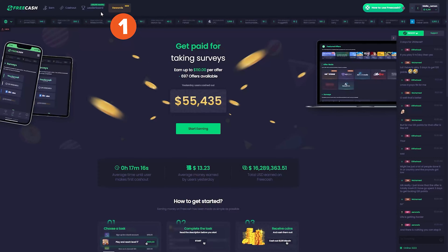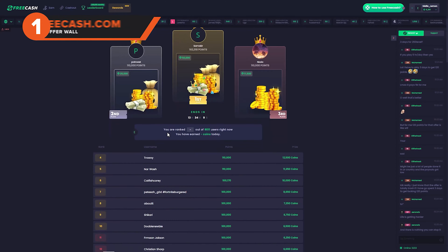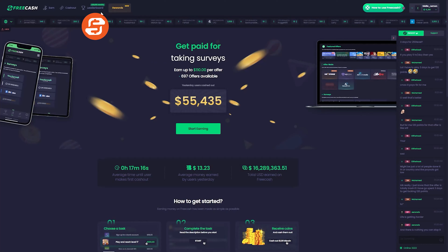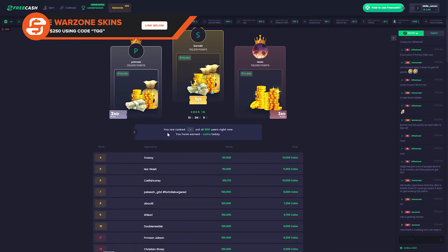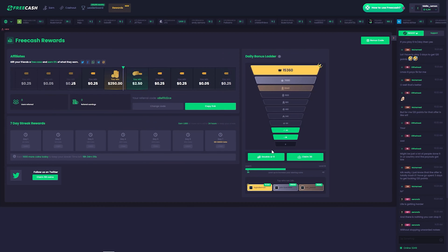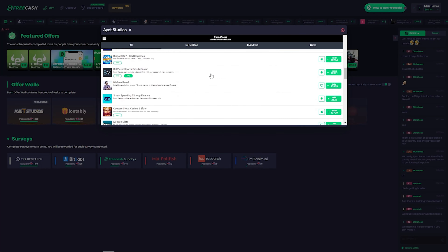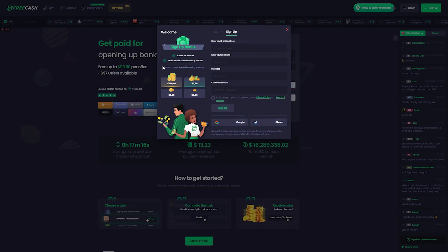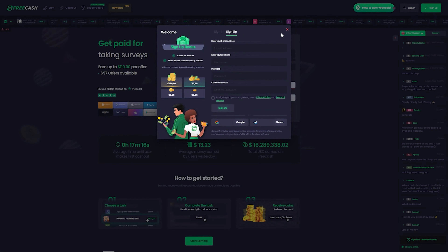The first offer wall we have for you is called FreeCash. FreeCash is one of our absolute favorites as it is super easy to use, has a lot of features alongside the tasks you can complete — such as a daily leaderboard and a double-or-nothing reward system — and is very user-friendly. We have partnered with FreeCash to get you all a free chest that could earn you up to 250,000 FreeCash coins. Just click the link in our description to get the chest. To get going on FreeCash, first make an account using your email, Gmail, or even Steam.